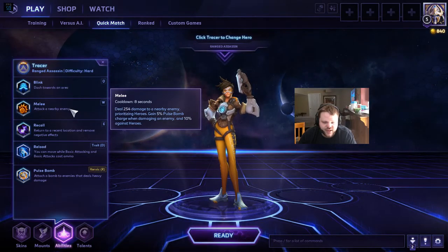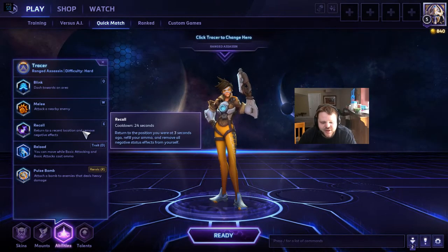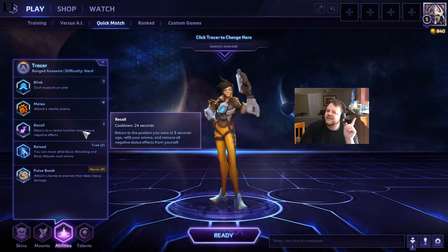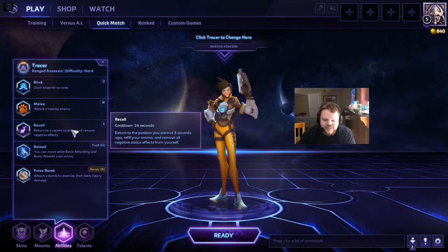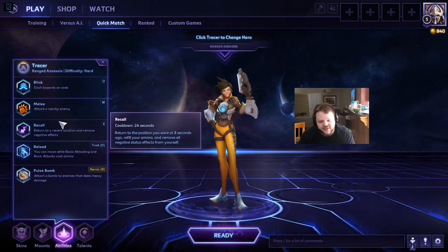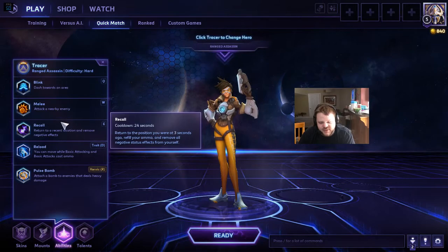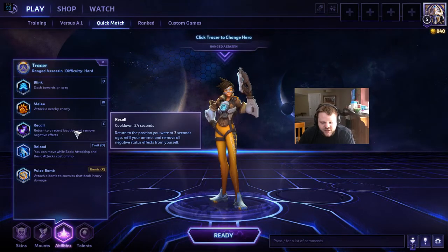You just have to get close, and getting close as Tracer is not always a smart idea because she doesn't have much health. Her E is Recall — it has a 24-second cooldown and it returns you to the position you were three seconds ago and removes debuffs. It does not, however, give you as much health as I was worried about. If you get hit with poison or Kael'thas's Living Bomb, you can press E Recall and your debuff is gone and you're back to where you were three seconds ago. So it's a pretty nice way to cleanse yourself.